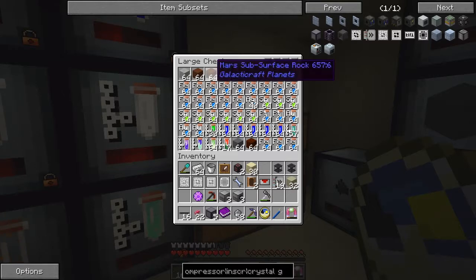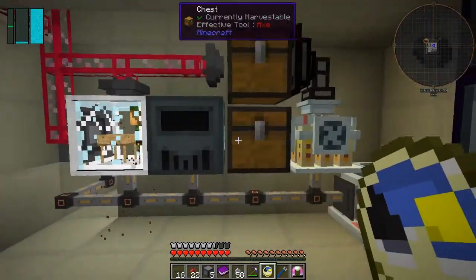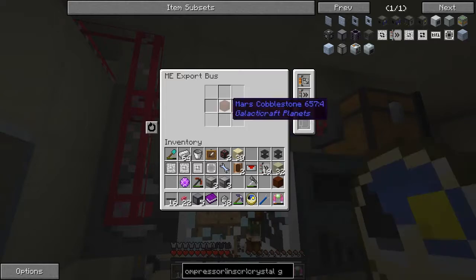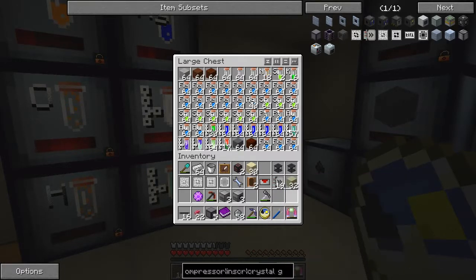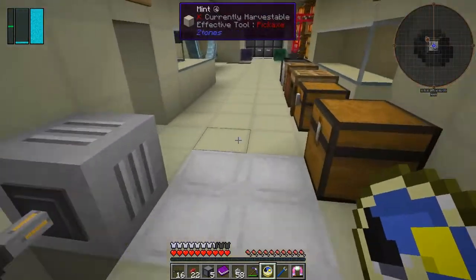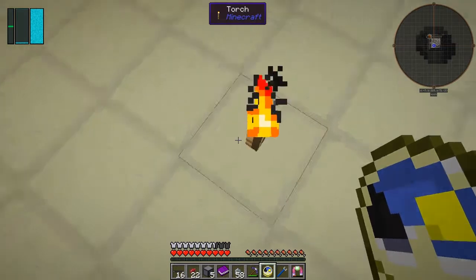I probably should have done this in the first place. Subsurface rock — maybe I think it's surface rock, actually. Let's double check it. No, it's subsurface rock. Let's take one of those. Let's get that sieving. So we'll get 128 of those later on. So what I'm going to do is I'll show you what we're going to do with these item routers. I've basically got to find a place to put this stuff, and I think coming back from here is a good place to start.